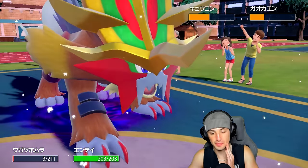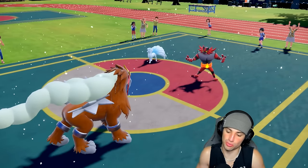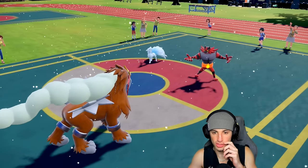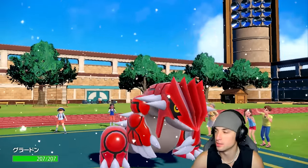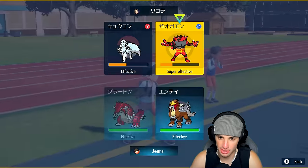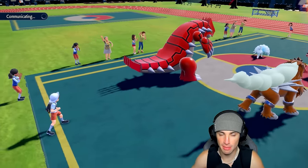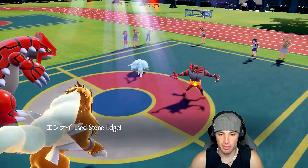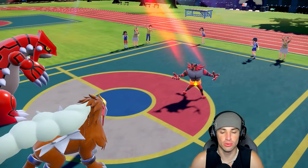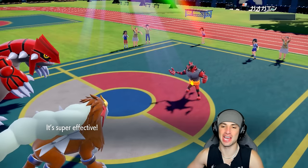He swaps Ninetales just for weather control. But from here we can Brick Break the screen. I don't know what he's swapping to — swapping Incineroar would be nice since he knows I'm not Clear Amulet on Groudon. I'm going to Brick Break this slot and Stone Edge into the other. Stone Edge hits — he stays on field, so bye-bye Ninetales. That's huge. And Brick Break takes out the Reflect — I love Brick Break — plus we get the KO on Incineroar too.